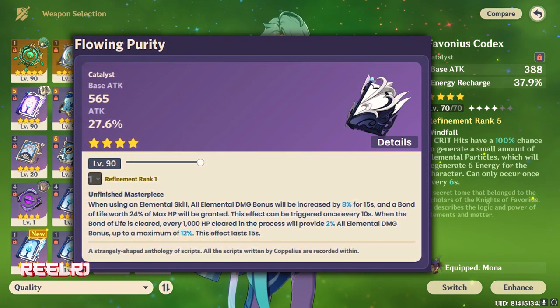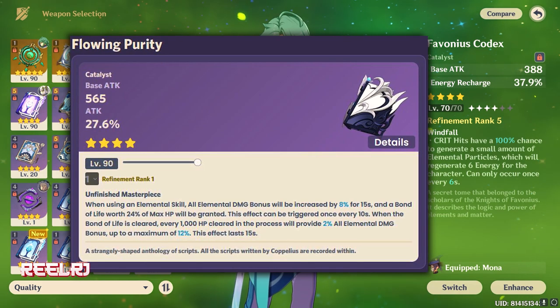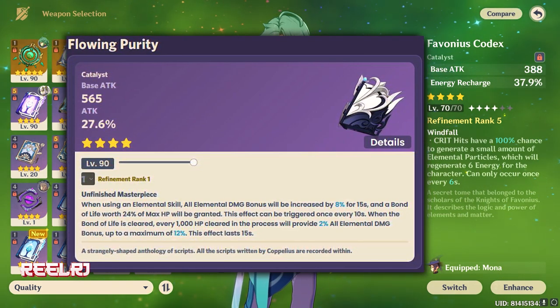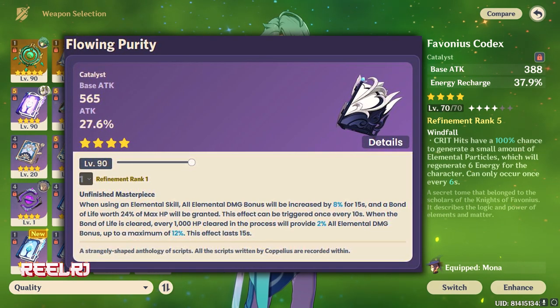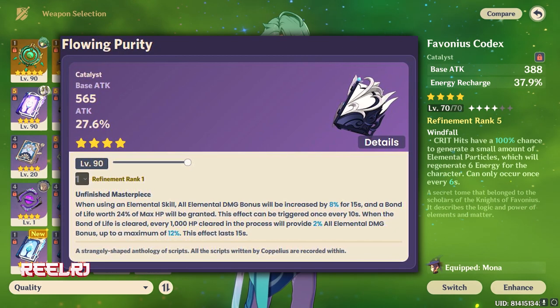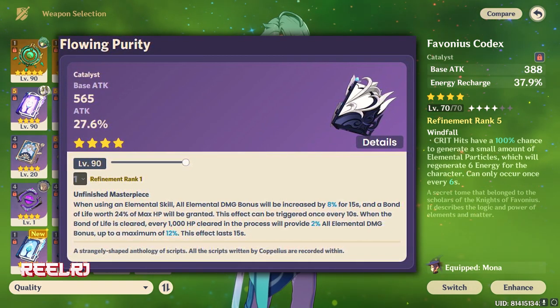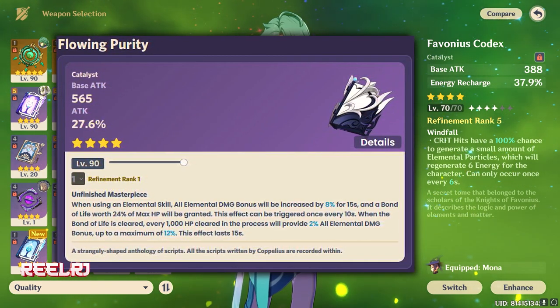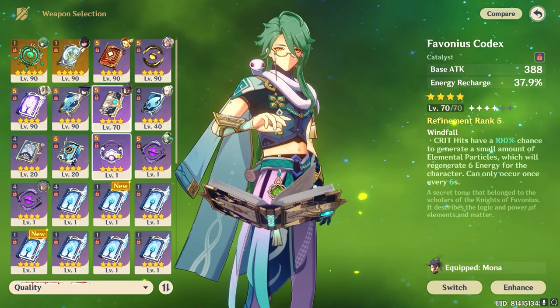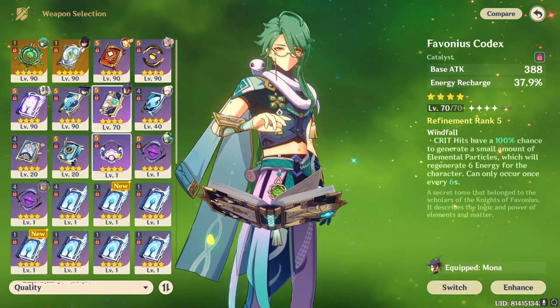This passive is gimmicky — it will work on Shanian in some situations and may not in others, so it's very situational and subjective. But overall this is a very good four-star weapon for Shanian. If you have this weapon, feel free to use it — it's not the best, but it's usable and pretty good for Shanian.